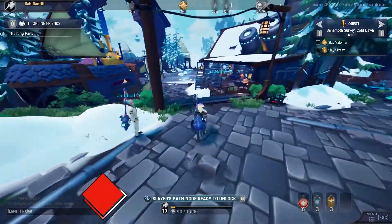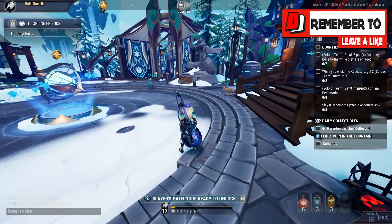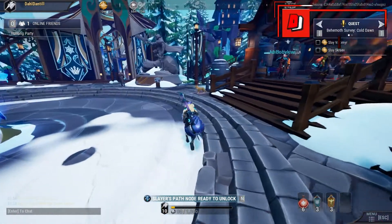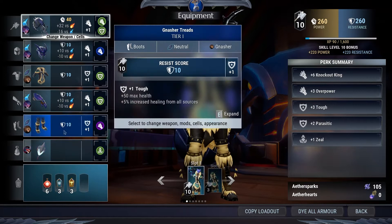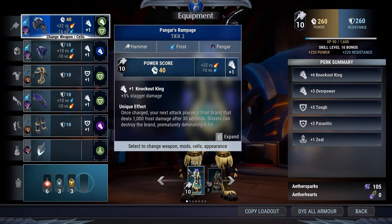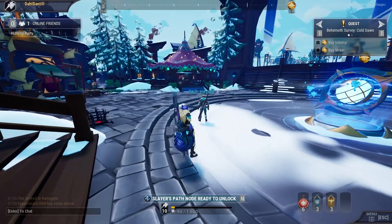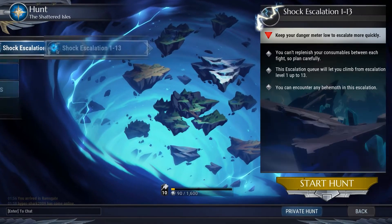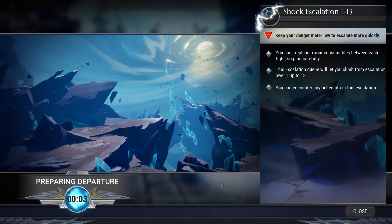Alright, guys. We grabbed a couple of the Iceborne ones, which is awesome. We've got two quests to do right now — we've got to slay the Valomyr and the Shrike. So that is what we're going to do. But first, I always want to do a Shock Escalation. We've got Knockout Down, Tough, and Knockout King. Six Knockout King, three Overpower — that seems not too bad. Let's go for a Shock Escalation. We'll go Hunt, Escalation, Shock, 1 to 13. Private Hunt because I want to go on my own.